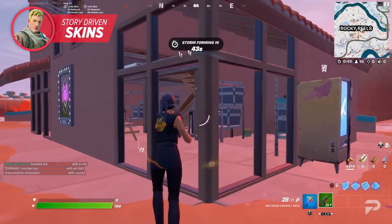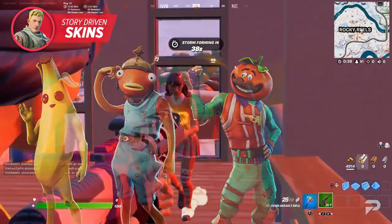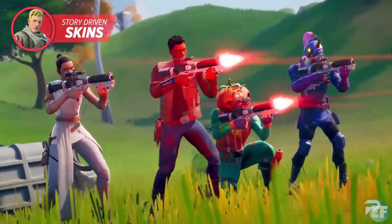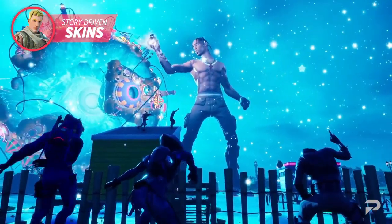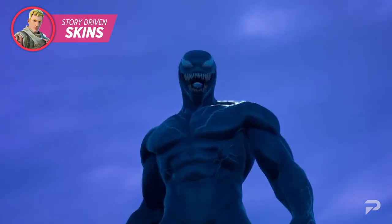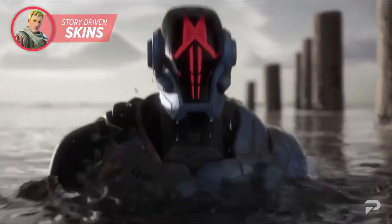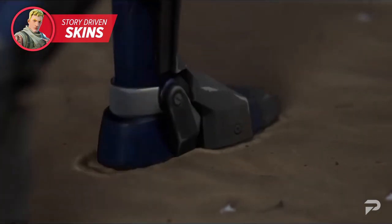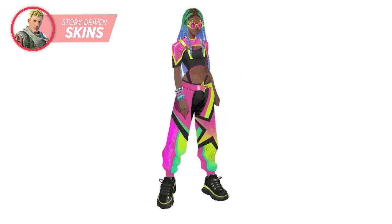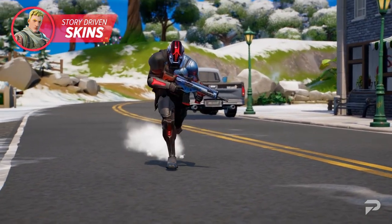Fortnite players all over the world know how iconic Jones is for the franchise. Other iconic characters include Peely, Fish Sticks, and Tomato Head. However, one request we've seen amongst many OGs is for more unique, Fortnite-centric skins in the battle pass. While crossovers are always fun, many players want Fortnite to have its own identity. We've seen some sweet skins over Chapter 2 and Chapter 3, and recently there's been concept art for upcoming skins including a new outfit for Midas, which has become a fan favorite.